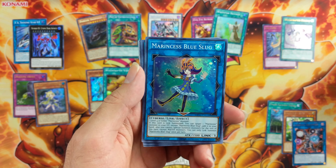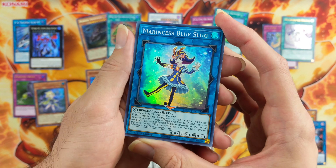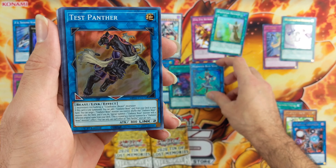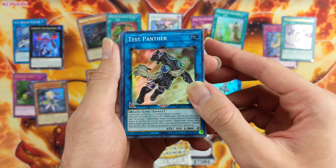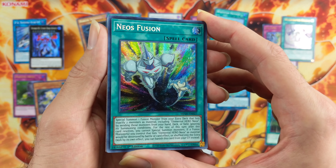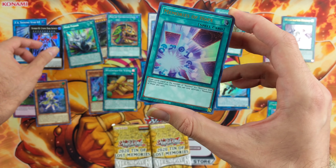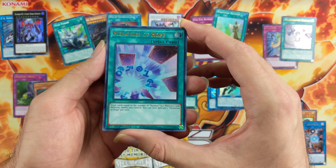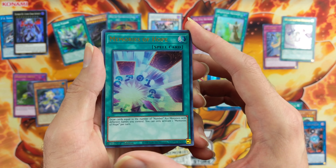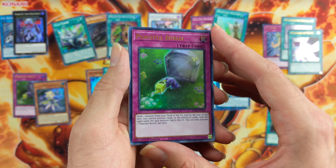We'll start off with Marince's Blue Slug, which I think used to be a Secret Rare or an Ultra. Then we have Test Panther, and Neos Fusion as a Prismatic Rare. Memories of Hope as an Ultra — that's kind of cool. And then we've got Peaceful Burial.